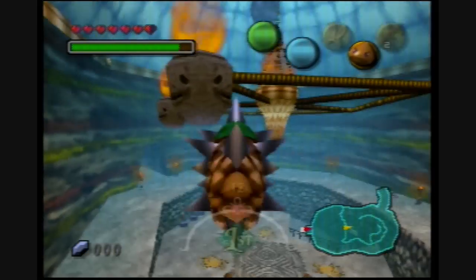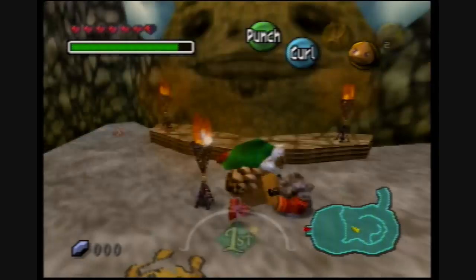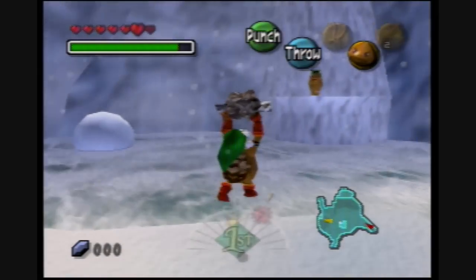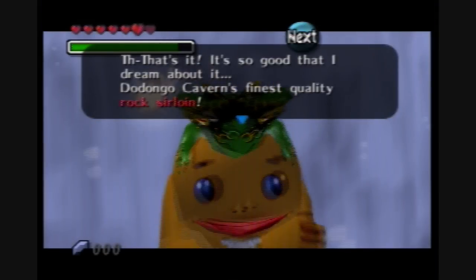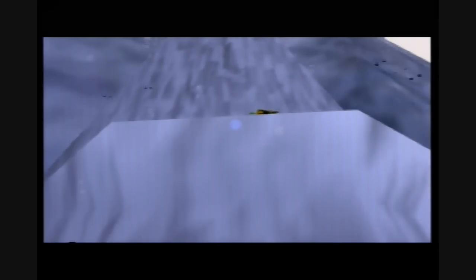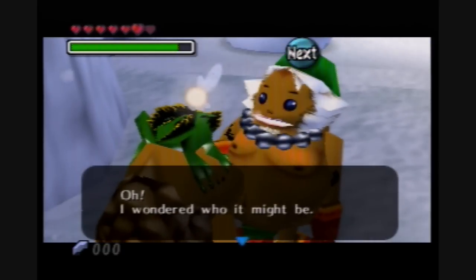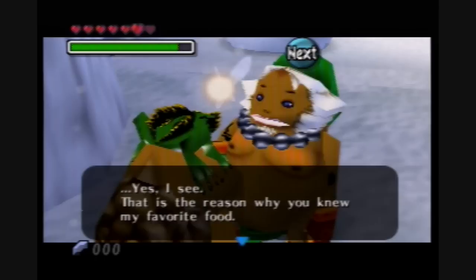After you get the Goron Elder Son to stop crying, you can light all the torches in Goron City, then roll over the ramp to destroy one of the things above. One of them contains some rocks or loin, so you can pick it up and carry it all the way back to the mountain village and feed it to this hungry Goron right over here. He's very happy, and as a reward for helping him, he gives you the Don Gero mask. I have no idea who this Don Gero fellow is, but you can use the mask to conduct the frog choir, which is something we'll be doing much later on in this game.